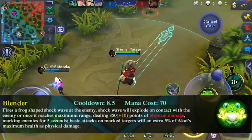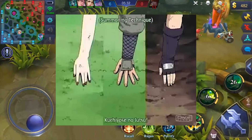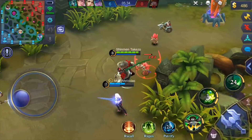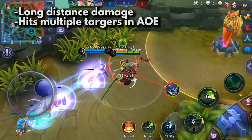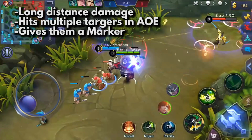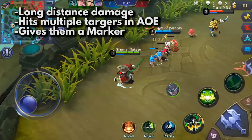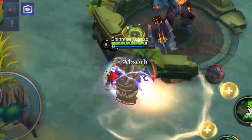Skill 2, Blender — or what I like to call Frog Bending. You can call upon the power of the great frogs to damage your enemies from long distances. It can hit multiple enemies and will give them a Kero Kero P Marker. This marker will let you deal additional damage to enemies when you do basic attacks on them. They will also get stunned if you hit them with skill 1 while they have the marker.